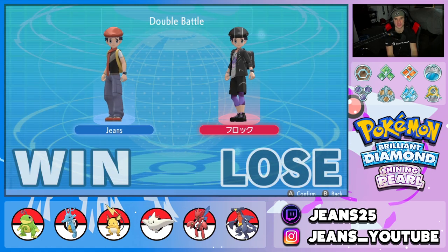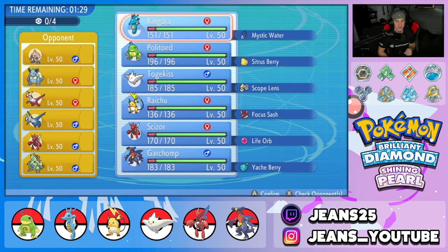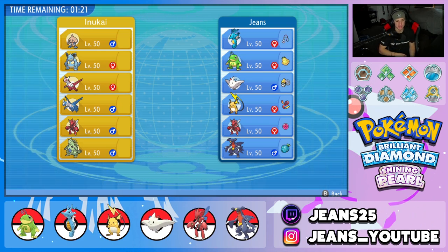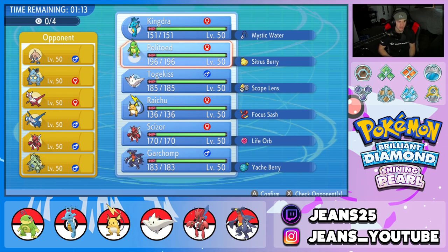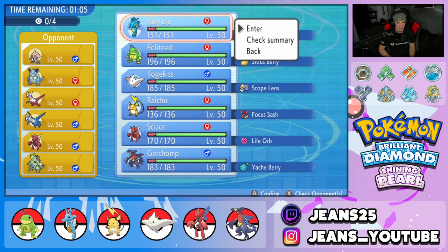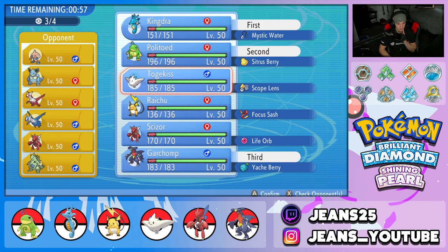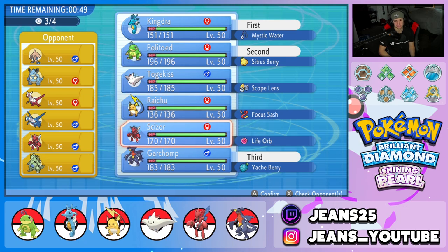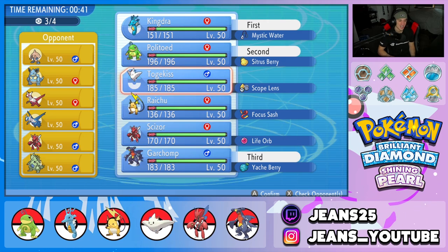2-0 for today's video — let's grab ourselves a perfect record. Heading into our third and final battle, going up against a Latios and Latias team with Nidoqueen, Hitmontop for Intimidate, Scizor, and Tyranitar. Kingdra and Politoed could definitely get some work done here — Intimidate doesn't affect both of them and we have Ice Beam moves for Latios and Latias. I want to bring Togekiss — it does so much work against Hitmontop, Latios, Latias, and Tyranitar.